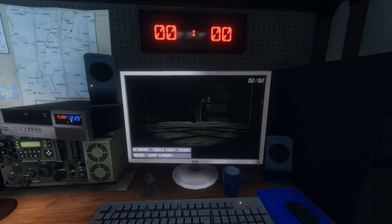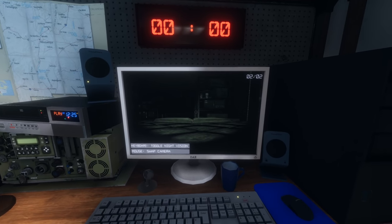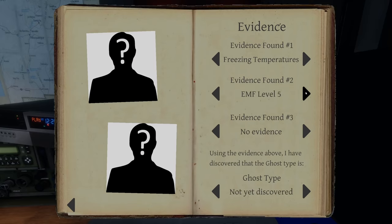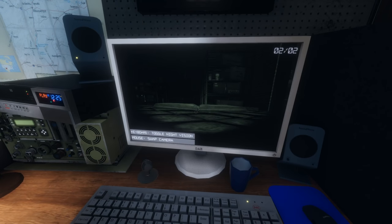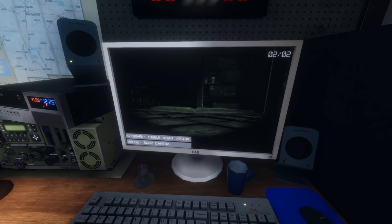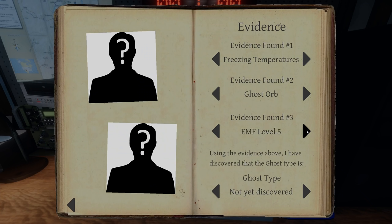That was the second ghost orb — that's our second clue. That was 100% moving, not like a bug or a piece of dust falling from the ceiling. Our second clue found on location is ghost orb. That leaves us trying to find an EMF hit of level five, a spirit box response, fingerprints, or something written in the ghost writing book. Let's see what our options are — Phantom, a Mare, or a Yurei. Does that look like writing in the book? I think something's been written in there.